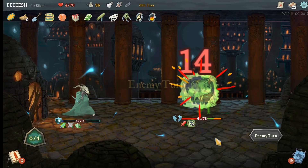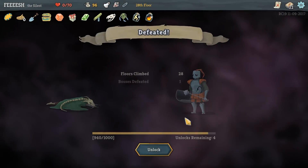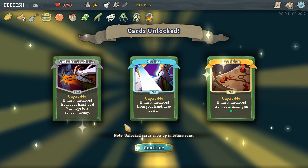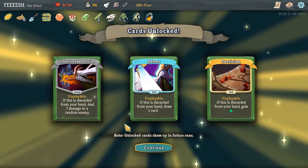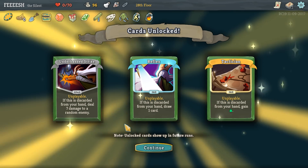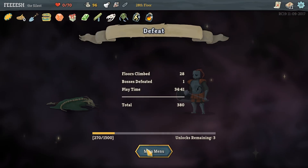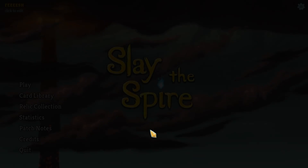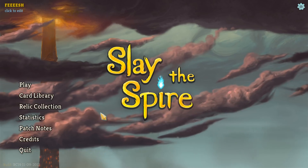There I go - it was a great run. We do get unlocks though. Unplayable - if this is discarded from your hand, deal 7 damage to a random enemy. Discarded from your hand, draw a card, gained an energy. So Tactician and Underhanded Strike are pretty damn good. That was rough. I kind of want to do that again - let's do that again. I need a drink, though.